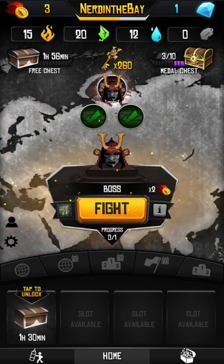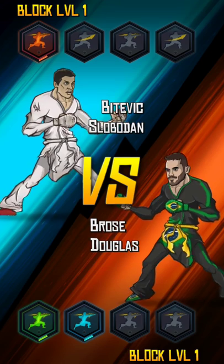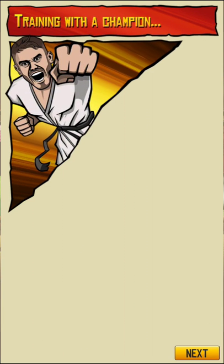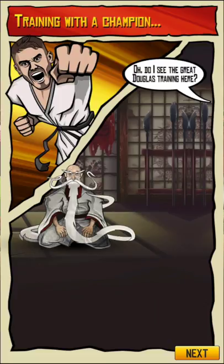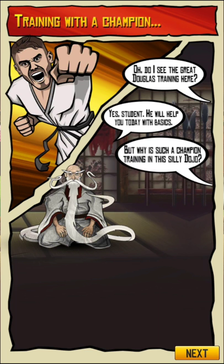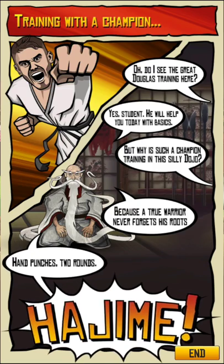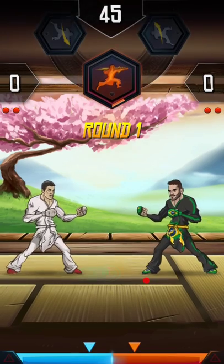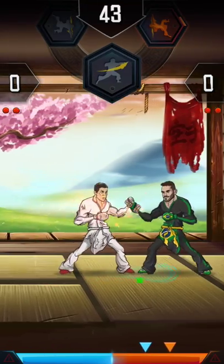I got a chest to unlock. Those chests are on a timer — I think the maximum is four — and you just wait for the timers to go down. I actually like that there's a little story here. It's your path, your journey to getting a black belt and being the best.